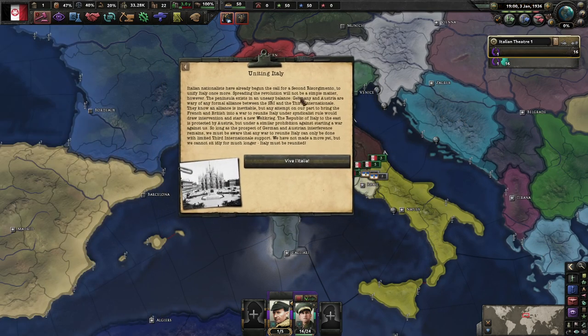Okay, uniting Italy - Italian nationalists have already begun the call for a second Risorgimento, to unify Italy once more. Spreading the revolution will not be a simple matter however. The Midsland exists in an uneasy balance - Germany and Austria are wary of any formal alliance with the Third International. They know an alliance is inevitable, but any attempt on our part to bring the French into a war to unite Italy under syndicalist rule would draw intervention and start a new Weltkrieg. The Republic of Italy to the east is protected by Austria but under a similar prohibition against starting a war against us. So long as the prospect of German-Austrian intervention remains, any war to unite Italy can only be done with limited Third International support.